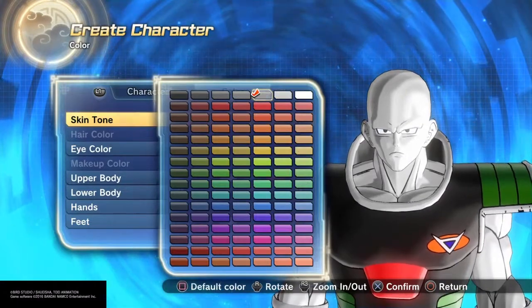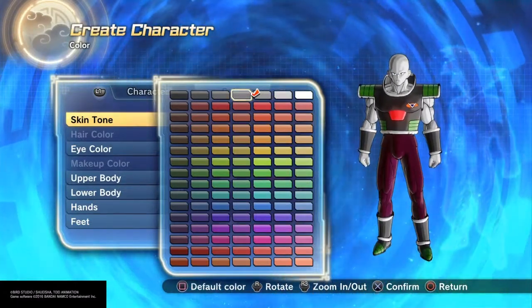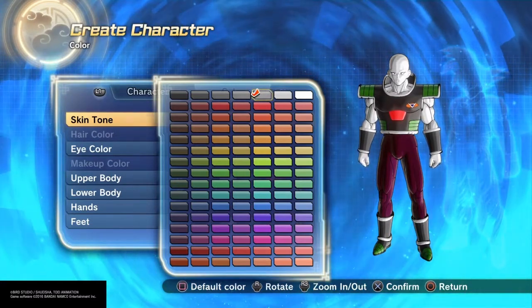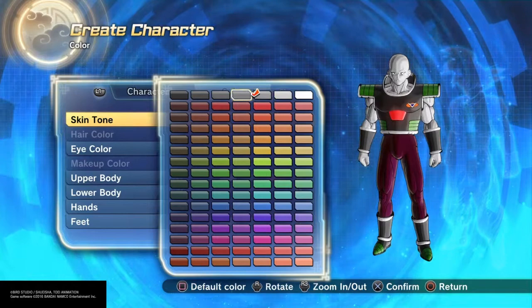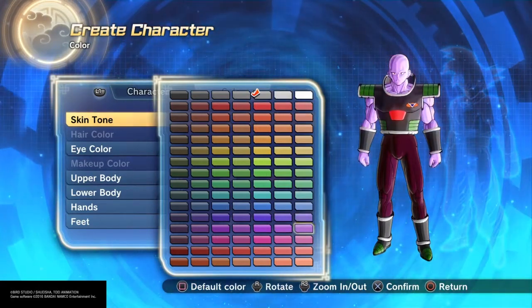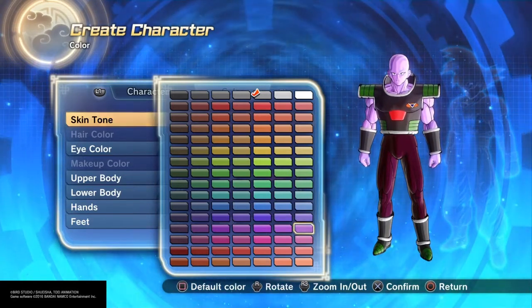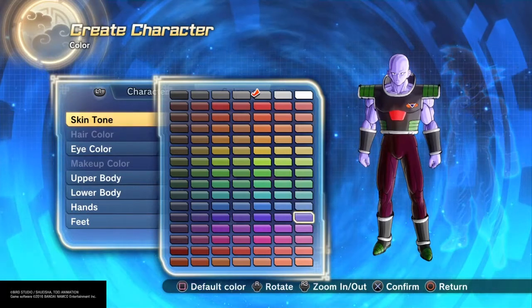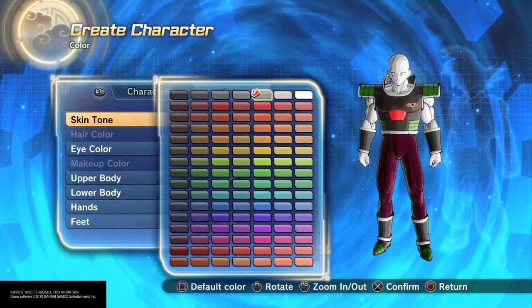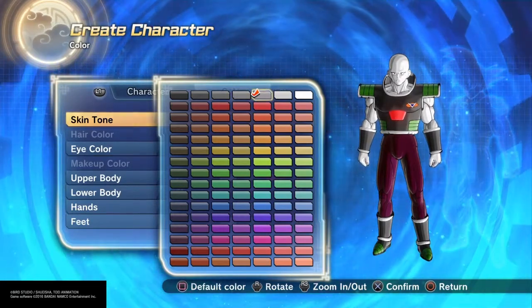Now for his skin color, it really kind of varies, because his actual skin color is kind of a grayish purple. I just went with this color gray — I felt like this color was too purple, too dark, and this is too blue. So I would use this color or this color; they're probably the closest.